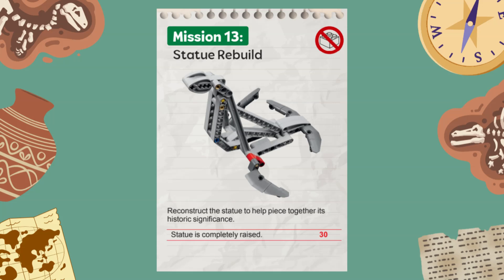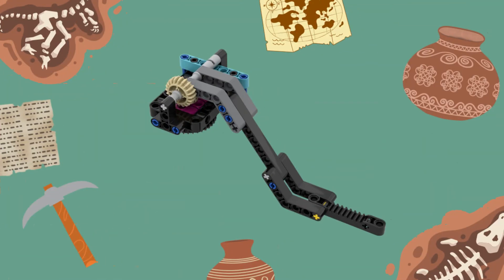For this mission, your team earns 30 points if the statue is completely raised by the end of the match. For our solution, we use the extended version of the simple lift arm attachment, which can also be found in the instructions in the Spike Prime software.